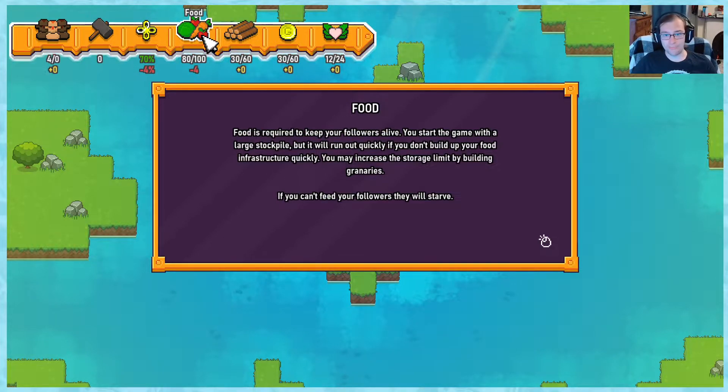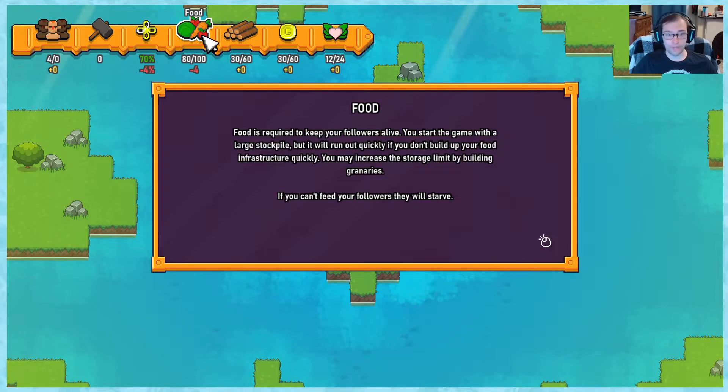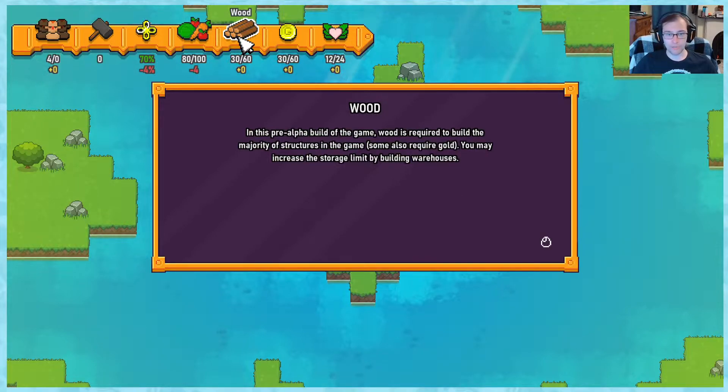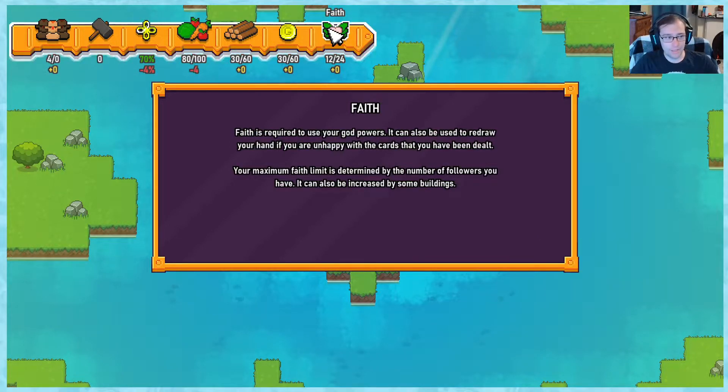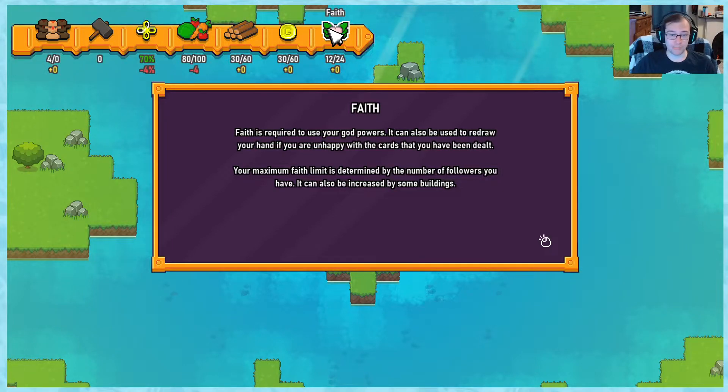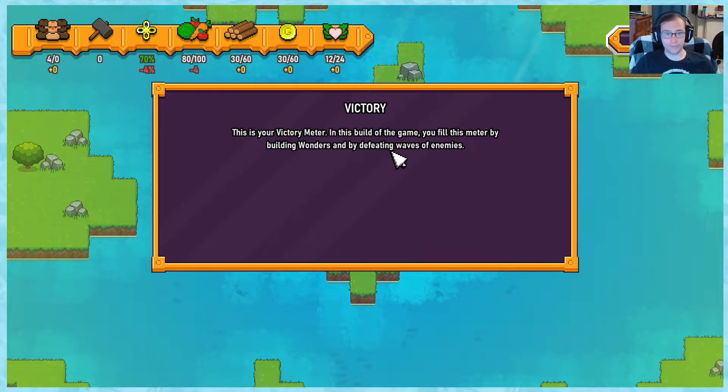Food is required to keep your followers alive. You can start the game with a large stockpile, but it will quickly run out if you don't build food infrastructure. You may increase storage by building granaries. If you can't feed your followers, they will starve. Wood is required to build the majority of structures. Gold is required to build some structures and to purchase cards at harvest time. Faith is required to use your god powers and can be used to redraw your hand. Victory: you fill the meter by building wonders and defeating waves of enemies.